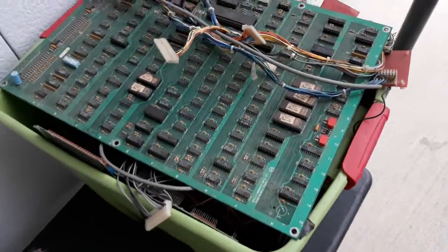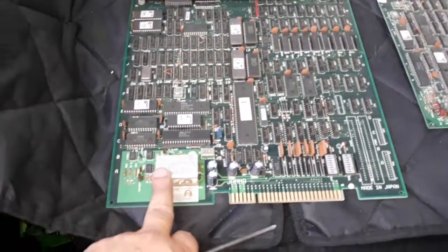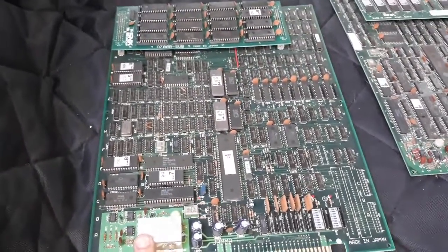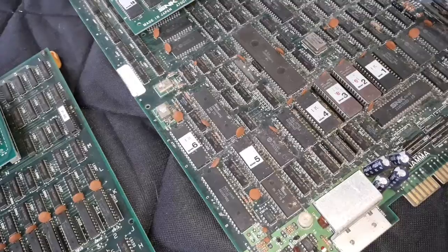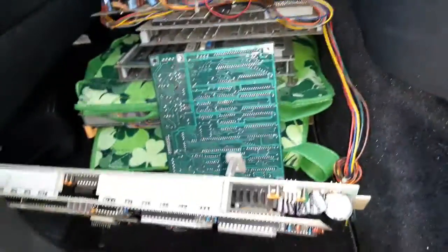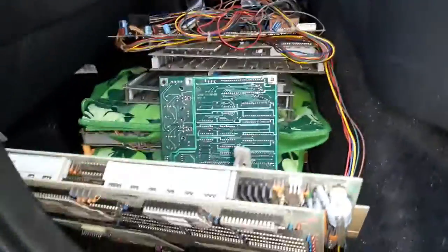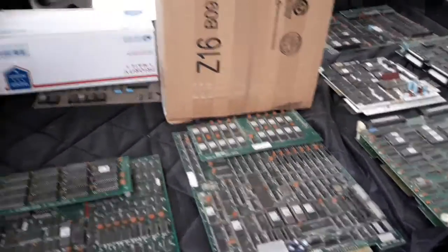A bunch of other non-JAMA boards, and then Arch Rivals — I think the sound board is worth keeping. We've got another SMK board, I think it was Street Smarts or something, and then another SMK board and another Konami board. In the deal I got one, two, three, four, five Street Fighter 2 boards — not a bad haul.